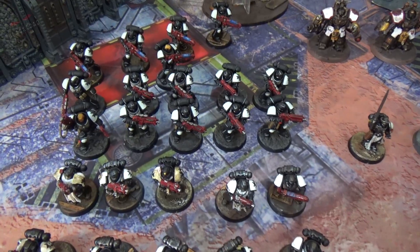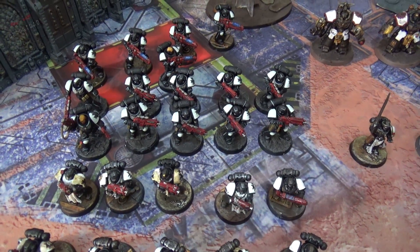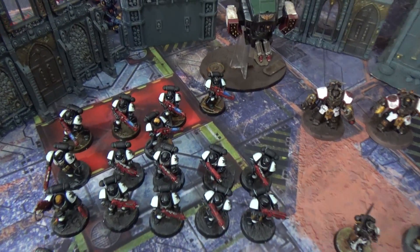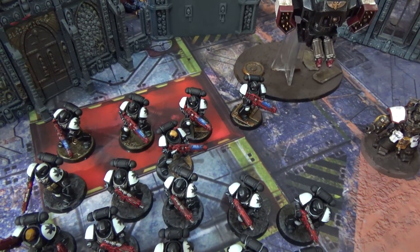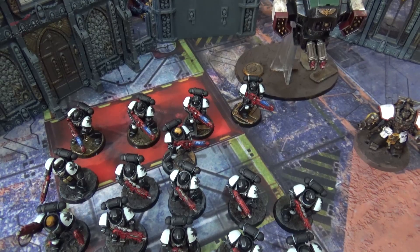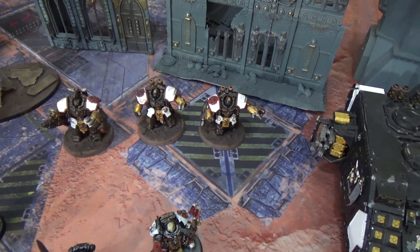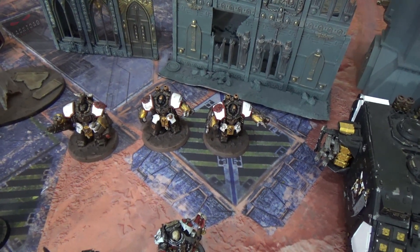We then have a ten-man Intercessor squad, all with no upgrades, standard as-is. Moving to the heavy slots, we have a Hellblaster squad of five with the normal upgrades, and a Centurion Devastator squad armed with grav-amps and Centurion missile launchers.